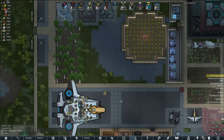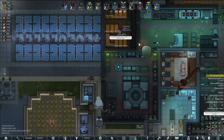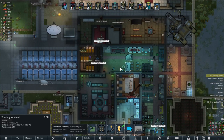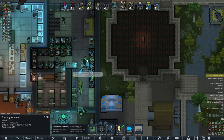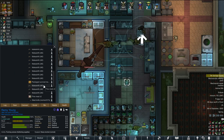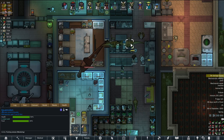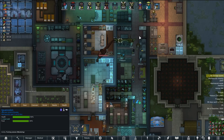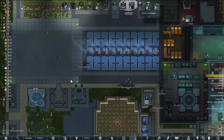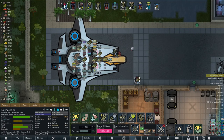Hey everybody, welcome back to That Plays RimWorld X-COM Edition. We're trading — these guys are walking out with a bunch of our makeshift LMGs, which is a good thing. They're gonna give us silver for that, and we're gonna put it in the bank, then use the money along with some extra stuff we got from our friendly enemies, the Orion Installation.